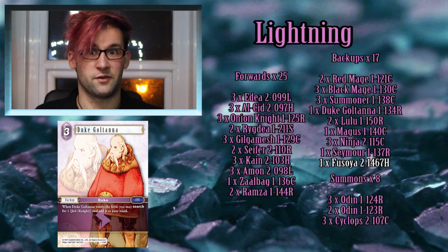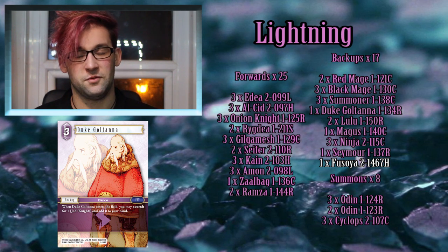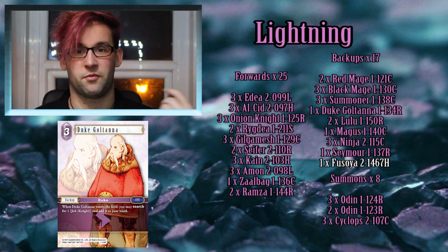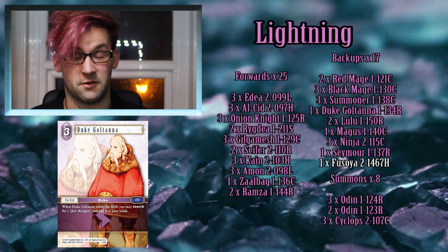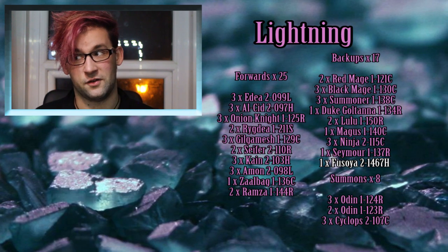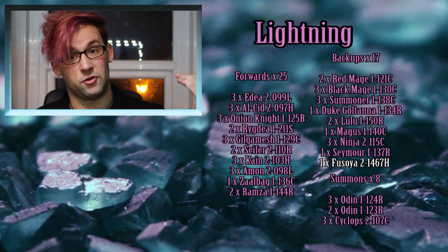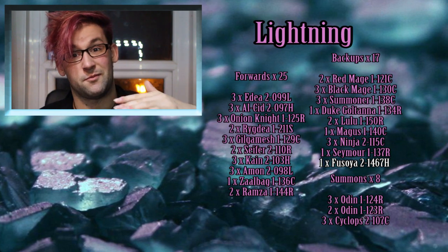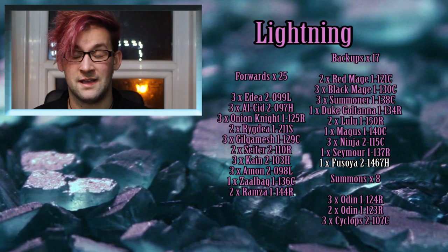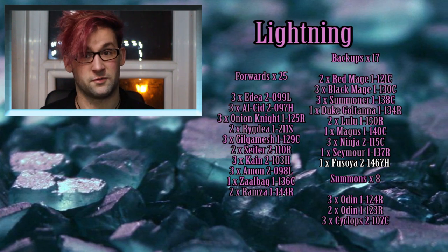Duke Coltana as a searcher is actually very important — not just for consistency, but for a less obvious reason. If you open a terrible hand and have to mulligan cards to the bottom of your deck, you may never see those cards again because you'll deck out before reaching them. Including a searcher lets you shuffle your deck, re-randomizing it so you might see those cards again. In this deck, Duke Coltana can search up Ramza, Promo Lightning — who is also a knight — or Zalbarg, while Gramis can search up Alcid. Both are perfectly viable; you could run one of each.